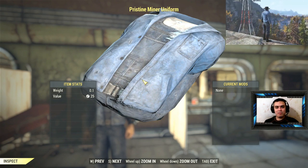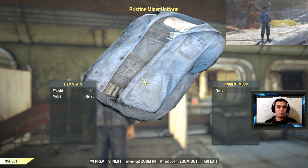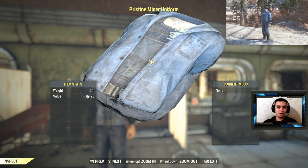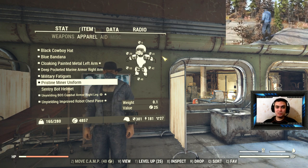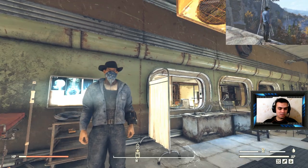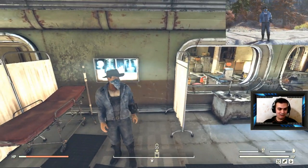Hey, what's up Z Clan and everybody else — welcome to my 100% find video. In today's video we're gonna look at the pristine miner uniform and where you can find it. It is 100% guaranteed. The uniform looks something like this — it really looks nice, especially with the blue bandana and the black cowboy hat. I like it — what do you think?